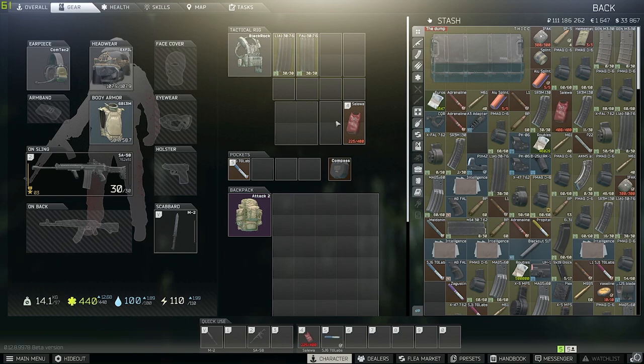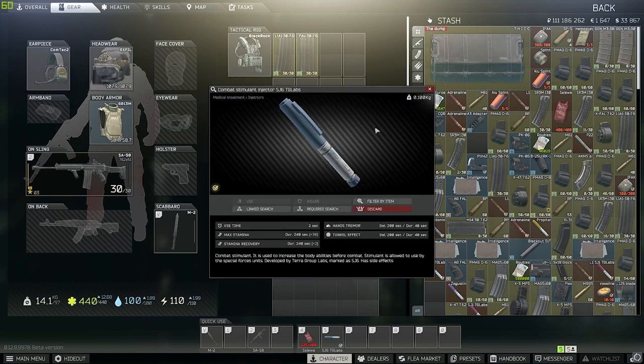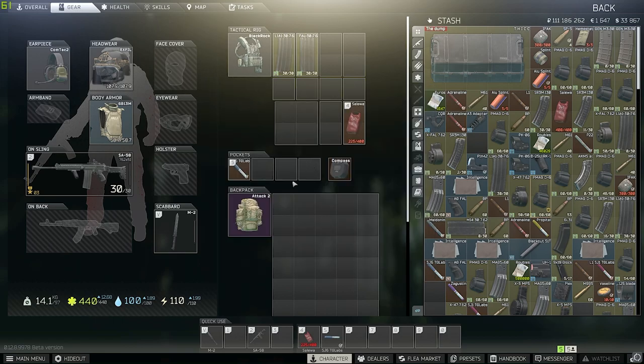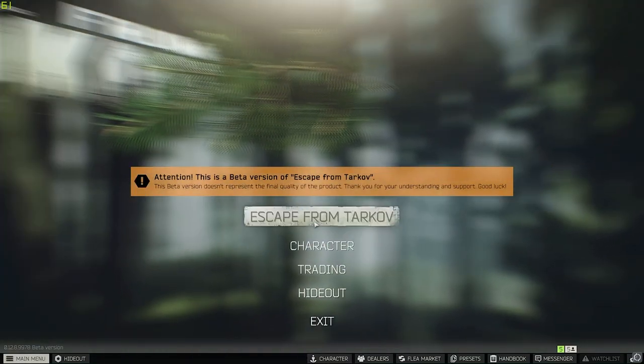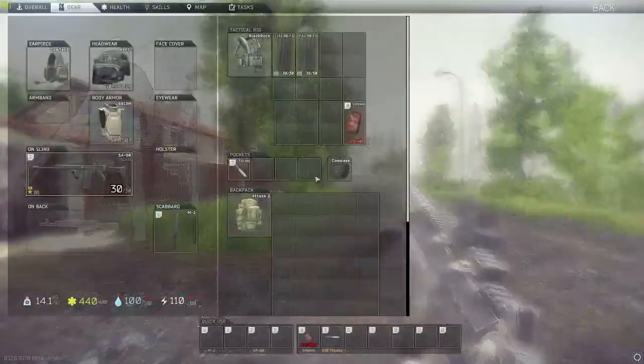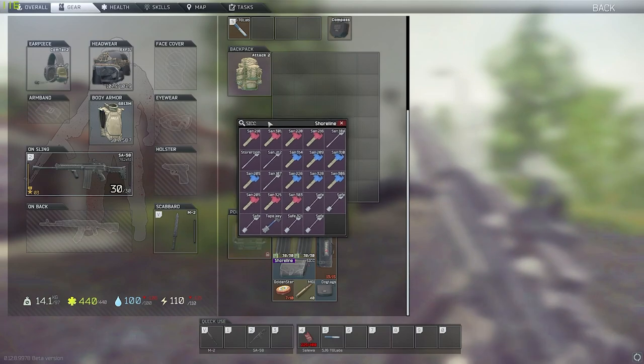Hey, what's up guys. Today's video is going to be about Shoreline. A lot of you guys have been asking me on stream to make a guide on Shoreline — how to loot properly, a loot route. First thing I'm going to talk about is SJ6. This is a must in my opinion because you want to get in the ledex rooms first before other people get there. It's only 49k, so it's worth it. Any gun works. For nighttime runs, there's less chance of encountering people, so I suggest that, but for this video we're going daytime.